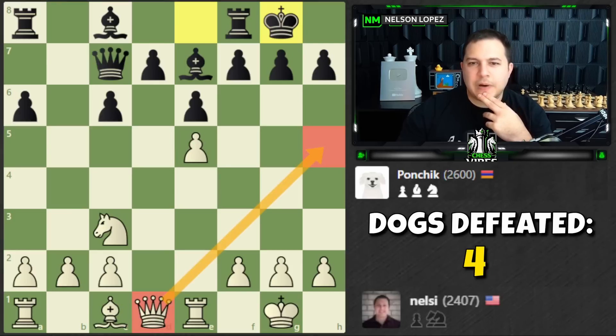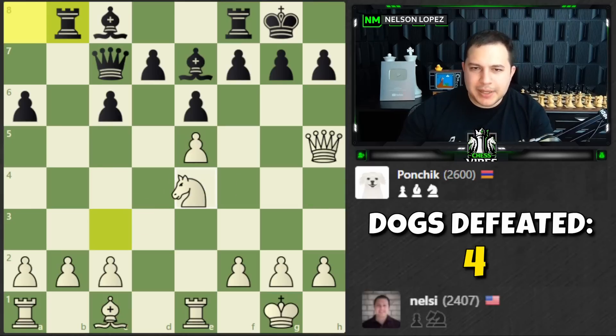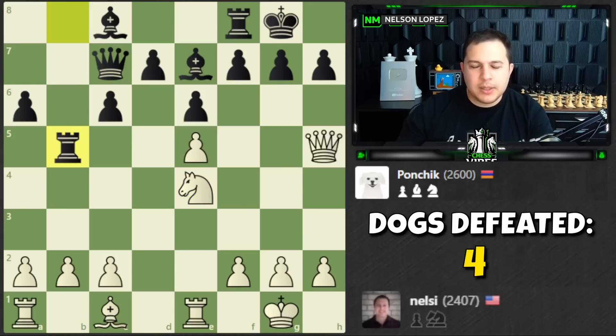How about queen h5? I like that move — it defends the pawn so I don't need the rook there, and maybe I can attack. Knight to e4 — but g6. Wait a second: knight to e4, g6, queen h6... I'm going to lose my pawn. Is it worth it? Bishop f4 — boom, yes! Knight to e4 it is, I'm coming for you. But then rook to b5 — using the rook along the rank for a lateral attack. Didn't expect that.